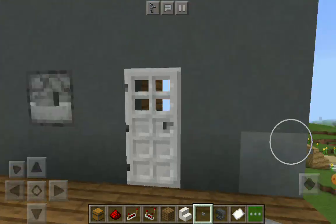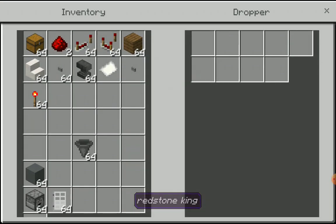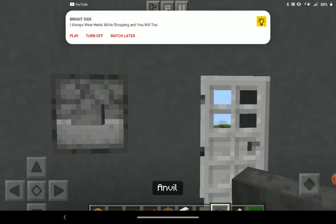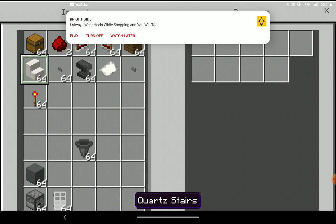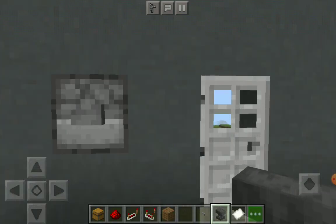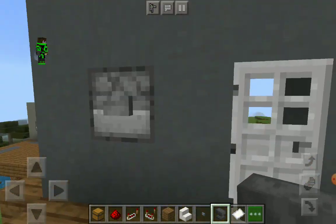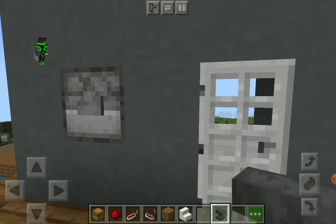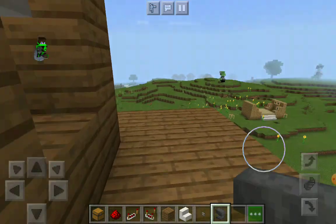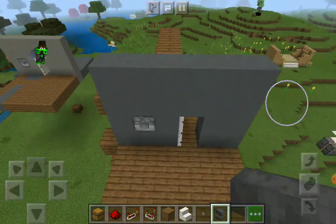Also place a button to go back if you want to return. Now it doesn't accept anything random — if I place some stairs and try to power it, nothing happens. Only the redstone key card will open the door. This is a simple key card door.